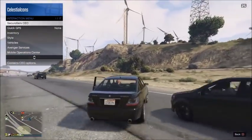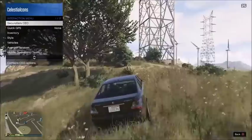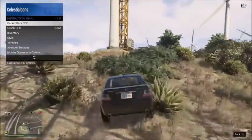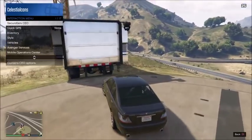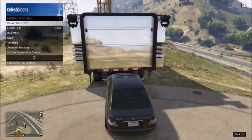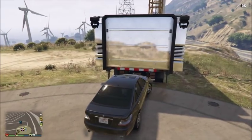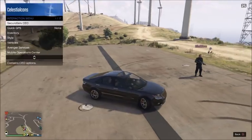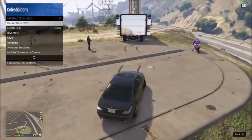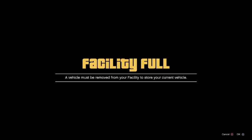As you can see it is not giving me the facility full alert because I have the interaction menu up. Drive back to the facility and park right behind the MOC, then close the interaction menu — you should hear nothing. We want to hear absolutely nothing when we close the interaction menu. If you do not hear silence, back up, open your interaction menu, wait about 10 seconds, then try again.